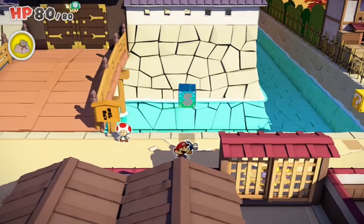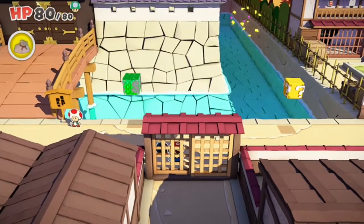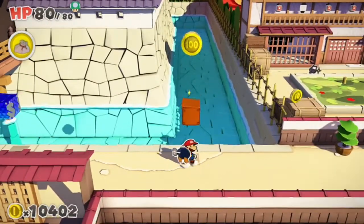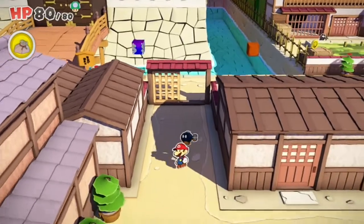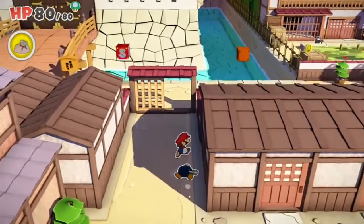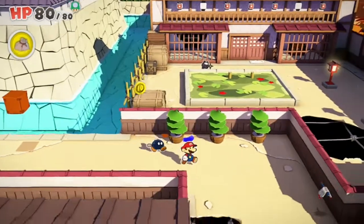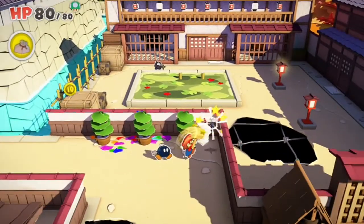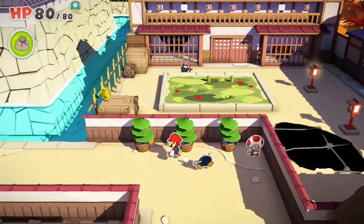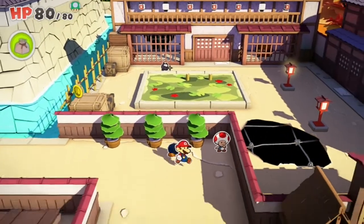Hello everybody. We're still exploring Shogun Studios. We know that we need to get the Master Key in order to gain access to the other areas — the main area and the other areas too. And some others need certain things to help us progress the locks on our stuff too.